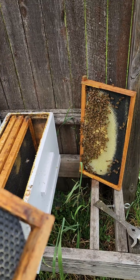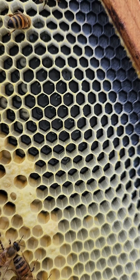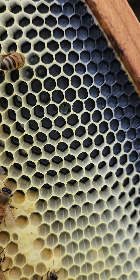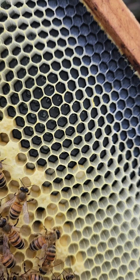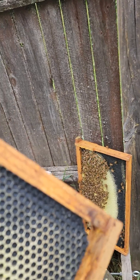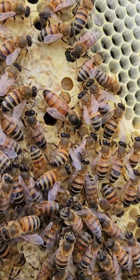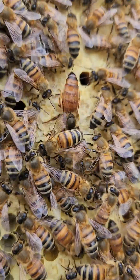I got a young queen in this split and I'll show you what she's doing. If she doesn't fix this soon I'm gonna end up just replacing her. Look inside those cells — you see all those multiple eggs in there? Now a young queen will do this occasionally, not always, but it does happen. It could be that she's just young and new to laying, or she's just laying full and there's not enough places for her to lay.